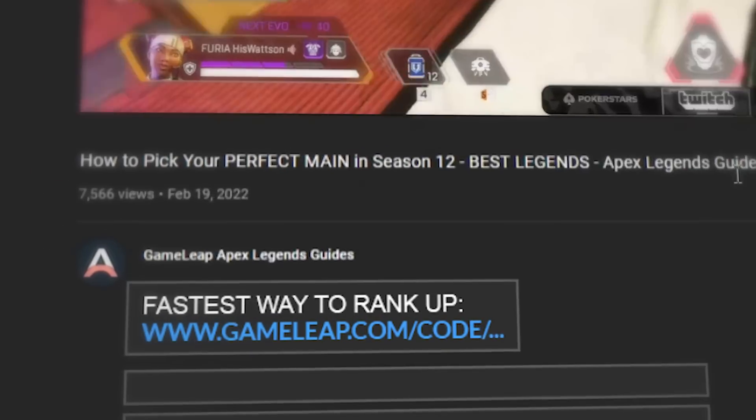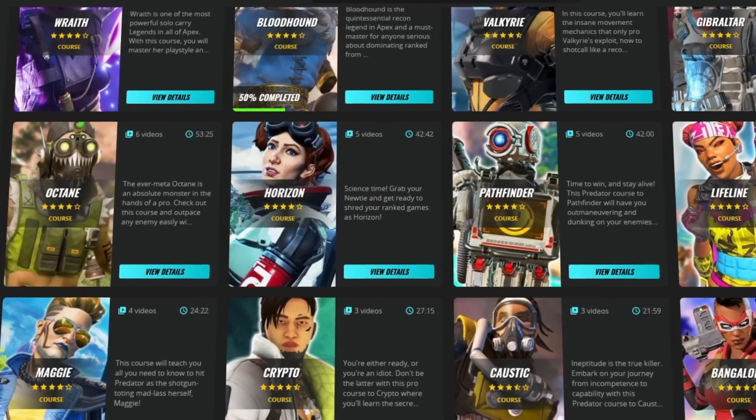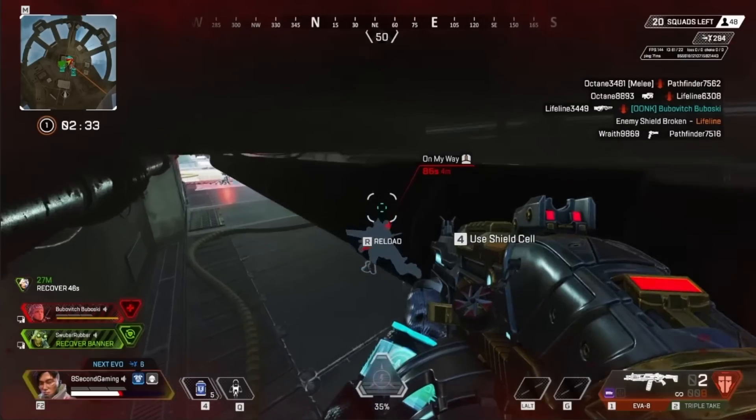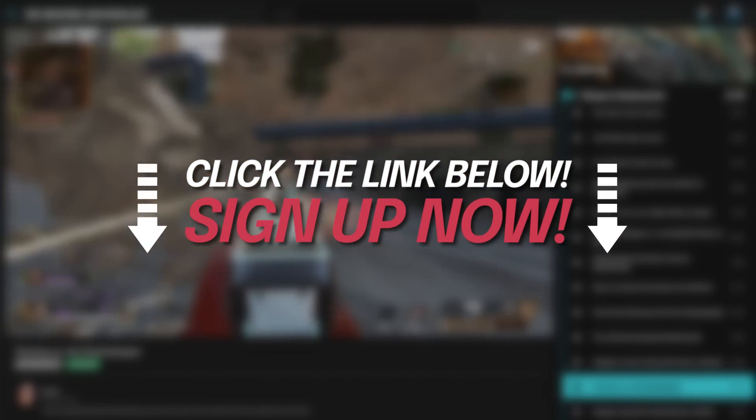But if you guys are really looking to take your Apex skill to the next level, then you need to check out the GameLeap website right now. Over there we have top level coaches creating the best, most highly informative guides to make you the best player you can possibly be. We have legend guides, gun guides, positioning guides, aim guides, and much, much more, so click the link in the description, pick yourself up a membership, and start to improve today.